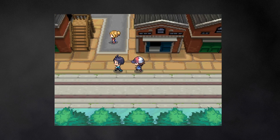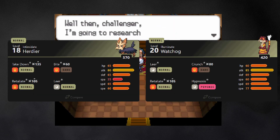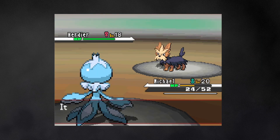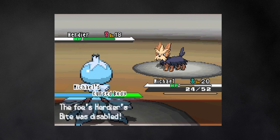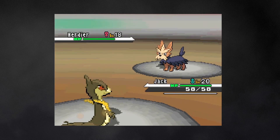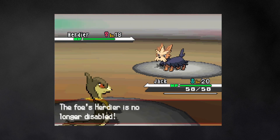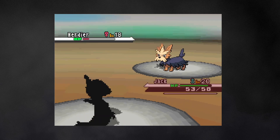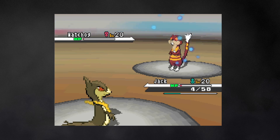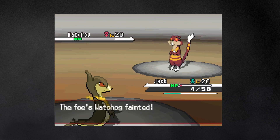I rush onwards to the second gym. After bonding with N, it's time for Lenora and her normal types. This seems easy at first, until you realize that both of her Pokemon have strong dark-type moves to take out my team. The strategy is to start with Michael and use its ability Cursed Body to stop Herdier from using Bite, which somehow works on the very first turn. That gives an evolved Jack a few turns to set up for a sweep. Unfortunately, after just two turns Herdier can attack again, and Jack's Leaf Tornado just barely misses out on the kill — but so does Bite. Next up is Watchog. Leaf Tornado hits heavy and manages to lower accuracy. Watchog's Crunch misses, allowing Jack to finish it off.